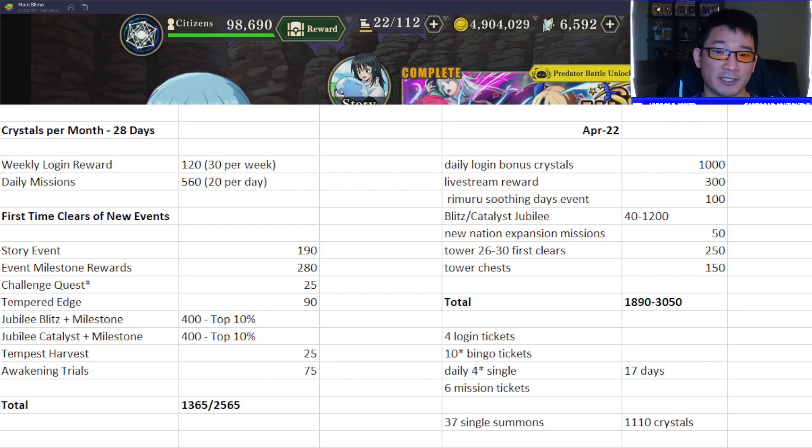Tempered Edge gives about 90 crystals nowadays — 30 for clearing all the stages, and then 10 crystals for each individual stage that you use all of one specific typing for. Right now it's Earth, so if you clear all the difficulties using only Earth characters you'll get 10 crystals each, for a total of 90.